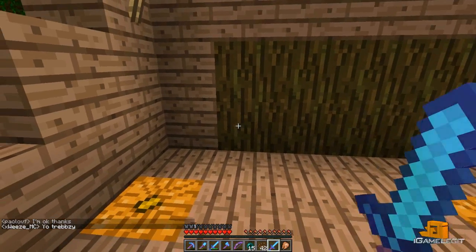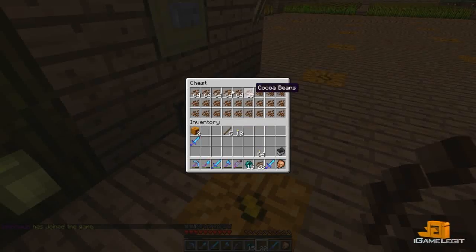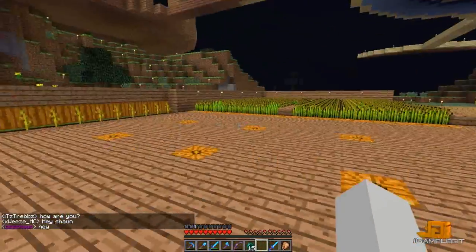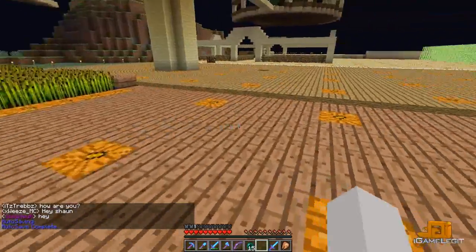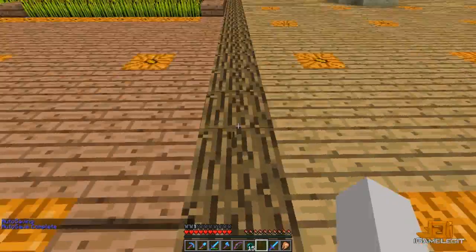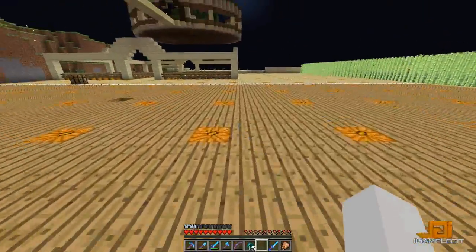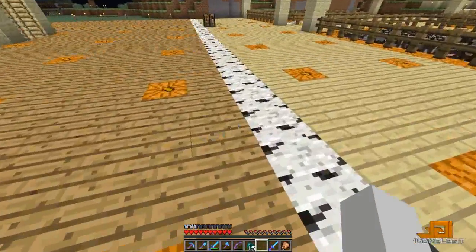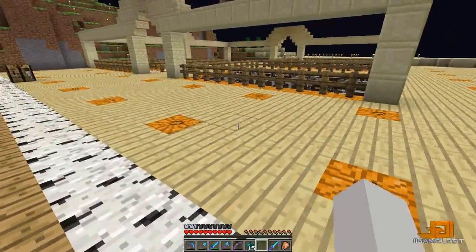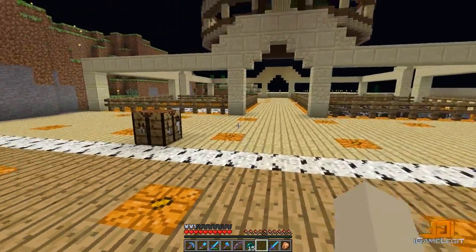I have a cocoa bean farm — it yields fairly well for as small as it is, about half a stack every time. I'm stocking up; don't know what for, but it's always good to have more than you need. You can see how it transitions into the regular wood, and I have the regular wood logs to break it up — instead of just going block to block, we've got a little border. Then as we keep going we have more birch wood and then it goes to those planks.